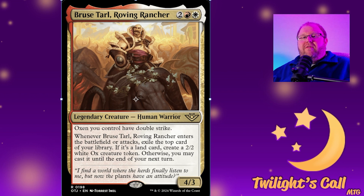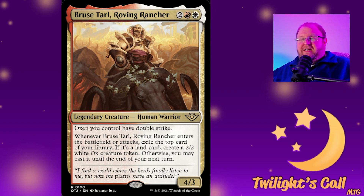Then we have the return of a fan favorite: Bruce Tarl Roving Rancher for two, red, and white — a 4/3 human warrior. Oxen you control have double strike. Whenever Bruce Tarl enters the battlefield or attacks, exile the top card of your library. If it's a land, create a 2/2 white ox creature token. Otherwise you can cast the spell until the end of your next turn, so you don't need the mana available right away.